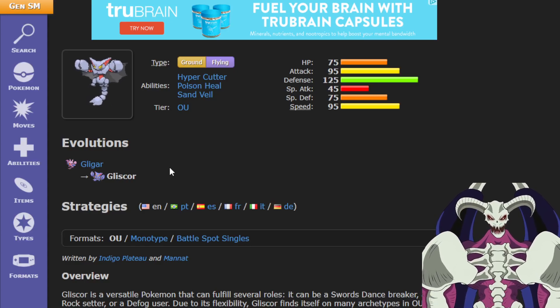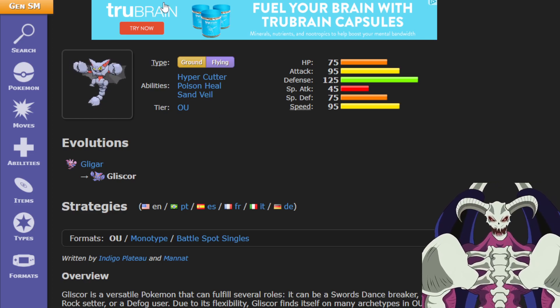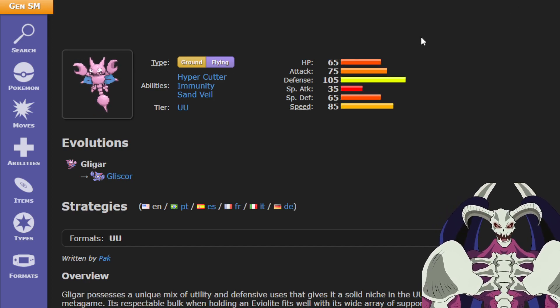Gliscor is a really good Pokémon. It's been OU since it came out in Generation 4. And Gligar itself is actually a pretty good Pokémon too.